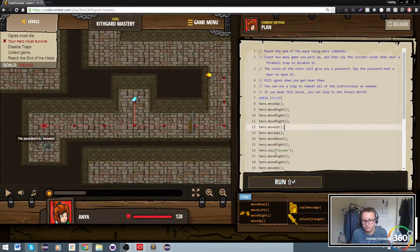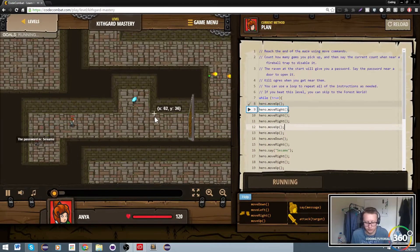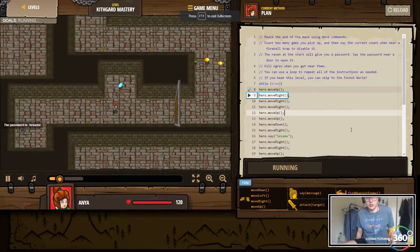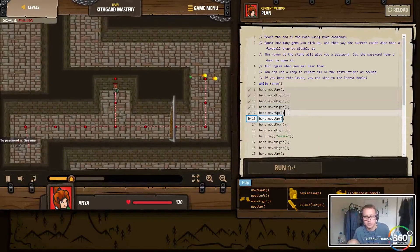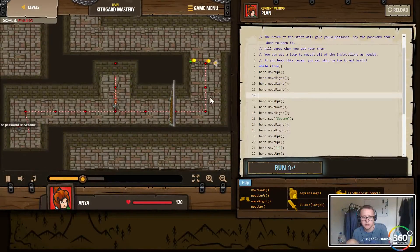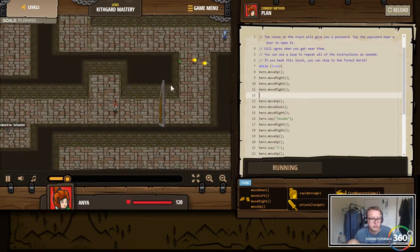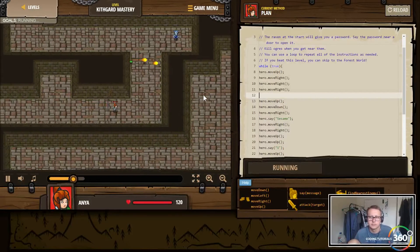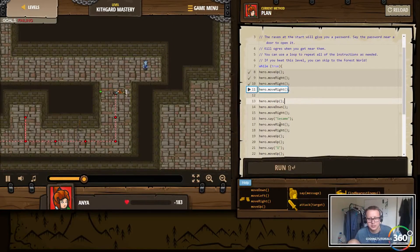I think this is the only thing we need to do here. We didn't do something correct — we added the wrong move up command. So move right. We move up... we already did this. I think we're good here. Move up — it shouldn't be moving to the sky. Sesame. We're going to move up, say the command. That's the problem right there.